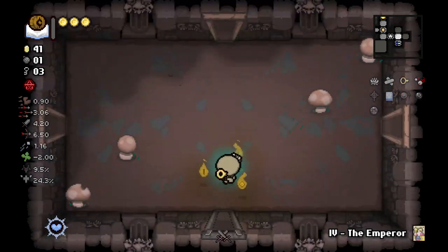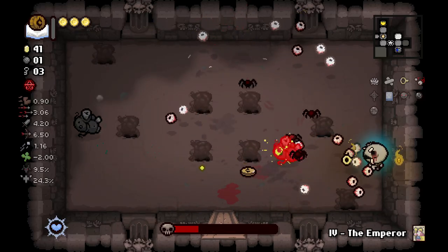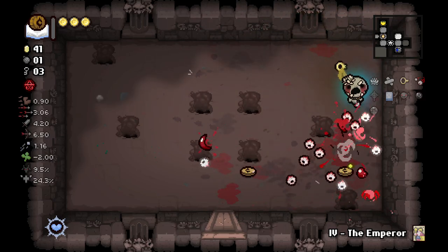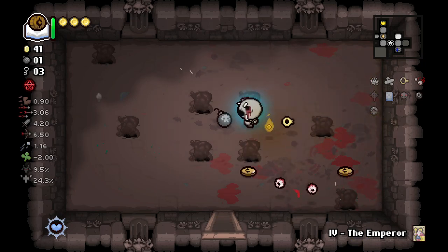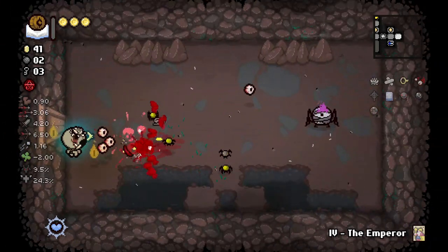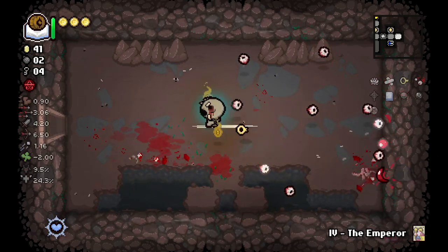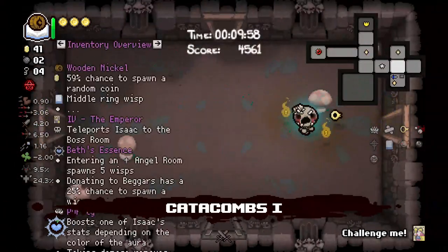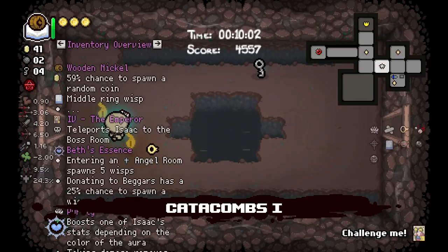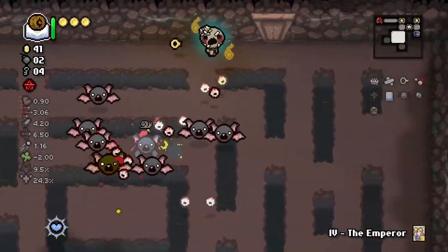Two stone chests is certainly tempting but I want to see my options in the shop. A lot of things that pimp out the space bar item are going to inherently help Keeper. Deep Pockets is going to help, Keeper Sack is going to help. All these things that can help Keeper are something we're definitely in the market for. There might be a Mom's Key waiting around.